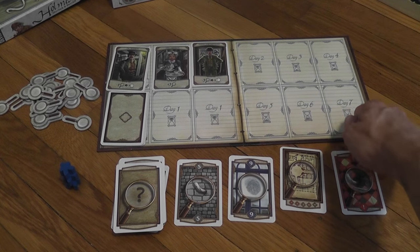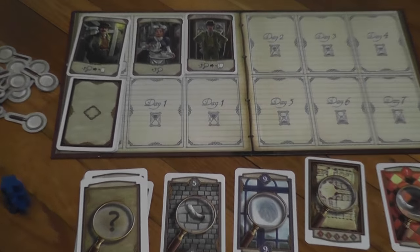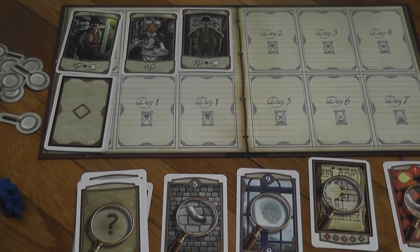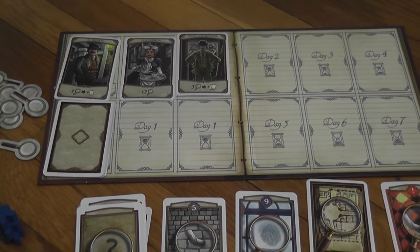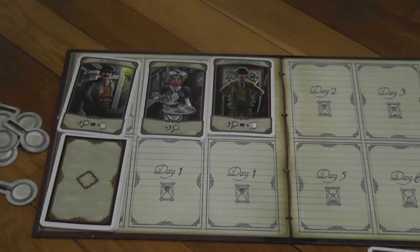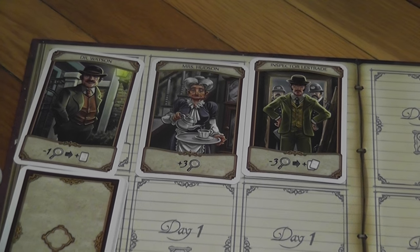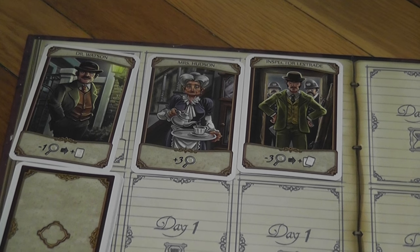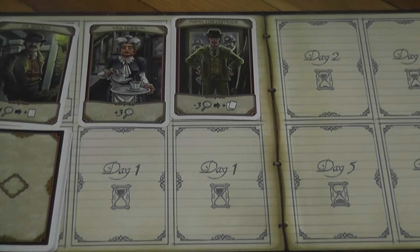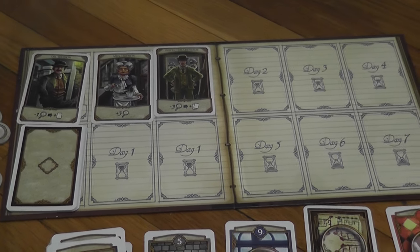The game is played on that small board, which is where you organize the cards representing the characters that the players can consult during the game. There are three characters that are always available: Watson, poor Miss Hudson, and Inspector Lestrade. Then you have slots on the board where other characters will arrive.